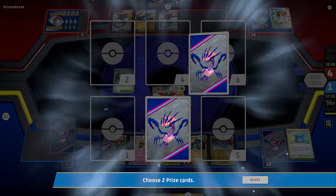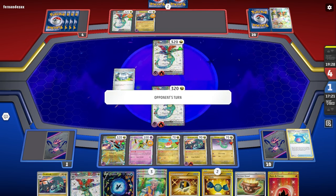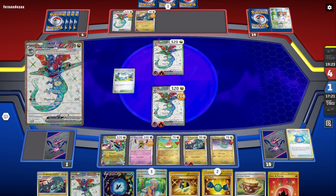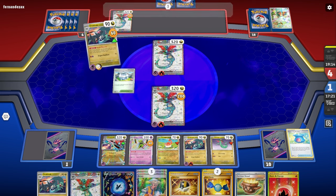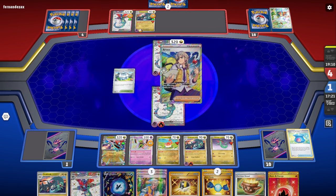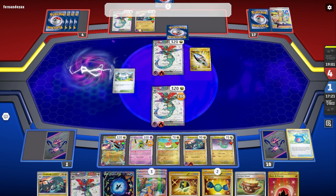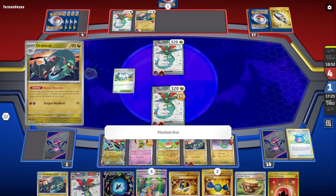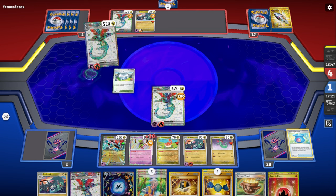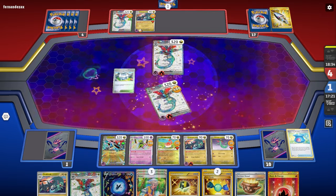This is getting very close — a pretty good mirror match so far and I feel really good. Legacy Energy appears. That's definitely going to mess us up. I don't even know what I want to do. Lost Vacuum doesn't matter at this point anymore. They can take my Xatu. This is getting really close, very uncomfortably close — they might win it this next turn.